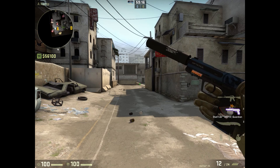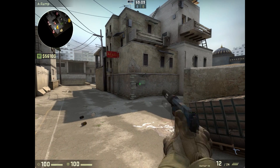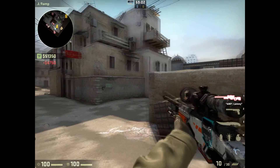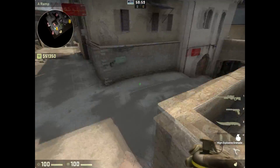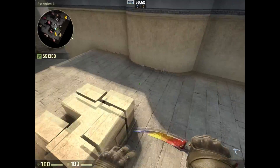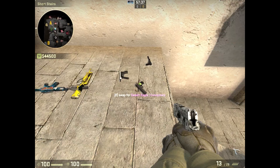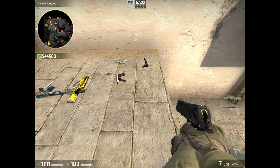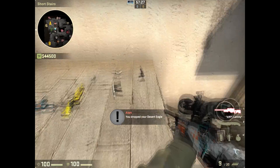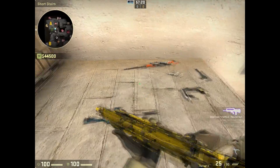I have a StatTrak minimal wear USP-S Guardian. I actually just got this — I was doing trade-ups. I also have a minimal wear ZZ Auto Tuxedo, a factory new P250 Franklin, and a field-tested StatTrak Neural Net.